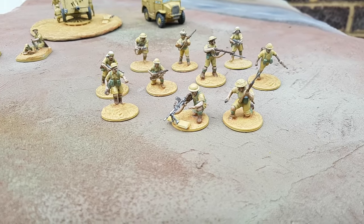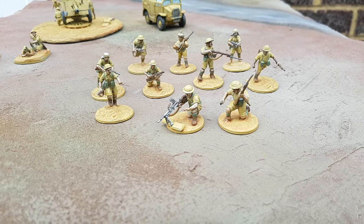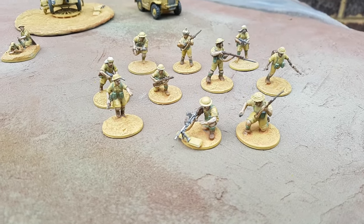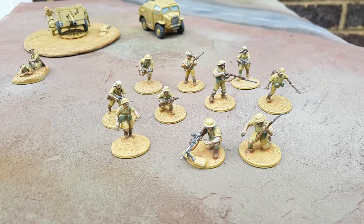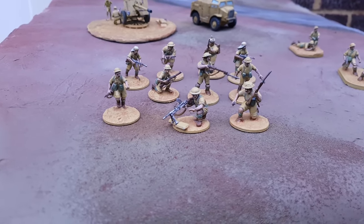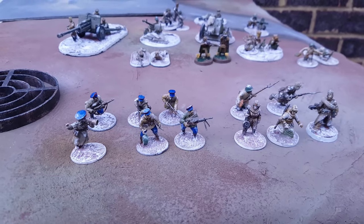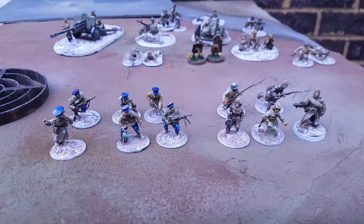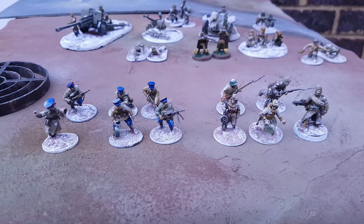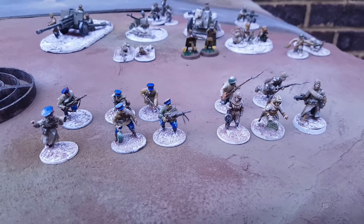Firstly, the smallest type is the squad-based team. These are most commonly a light machine gunner with a single assistant inside a larger rifle squad. However, there are other weapons that some nations have access to and might have more than two models. Because these are embedded in a larger infantry squad, most players will tend to keep these models based separately. You can see this is how all of mine are done, because I'm boring. Whilst a lot of players use prone models to make them easier to spot, you can see I use the standing models and just look for the specific weapon when I need to.